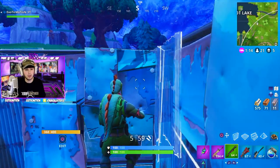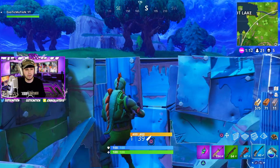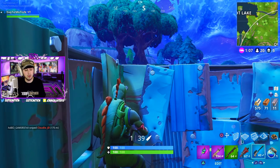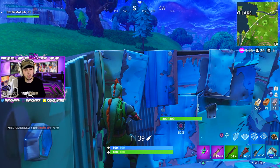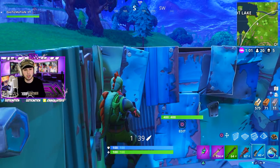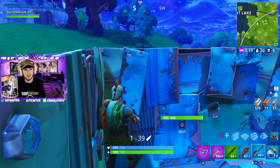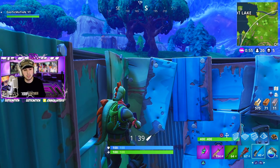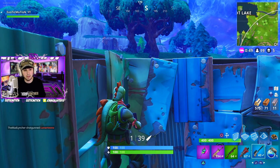Anyone with high ground advantage can always look down at you, so I want to make sure no one's up there. I see someone — he knows I'm in here because my material is still building. I'm not peeking my head, as you can see — I'm third-person peeking so I can see if he peeks rather than me standing up and him seeing me. Third-person peeking is huge in this game.